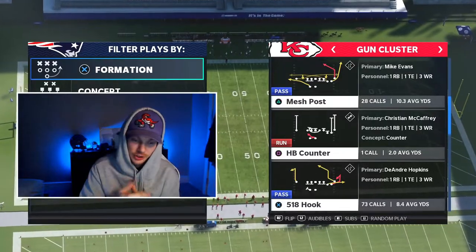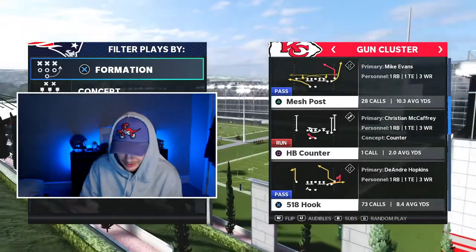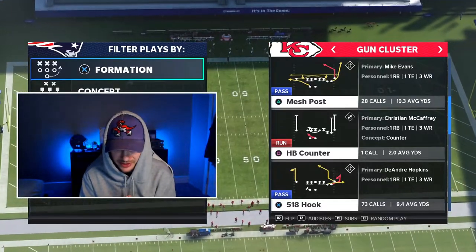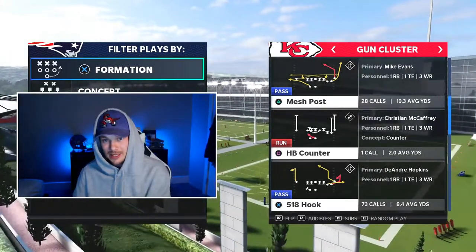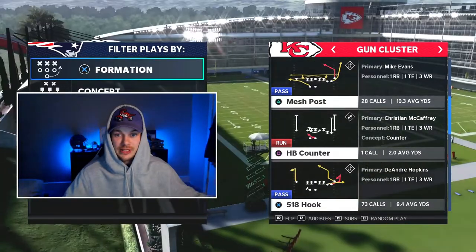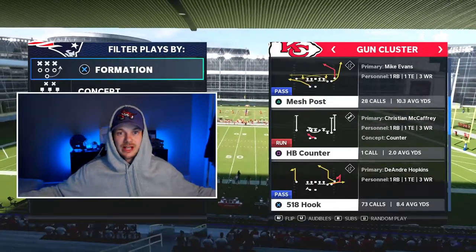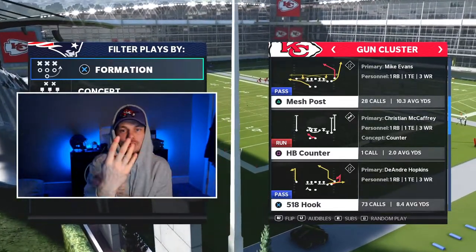The two really important abilities we're using on all our wide receivers: both inside receivers on the cluster have Short In Elite. This ability makes any cut within 1 to 10 yards activate route tech, giving quicker cuts against man coverage and great separation. The two outside players have Mid In Elite — the same type of ability, but activating on cuts between 11 and 20 yards for deeper routes.